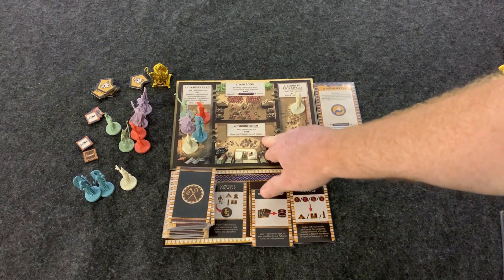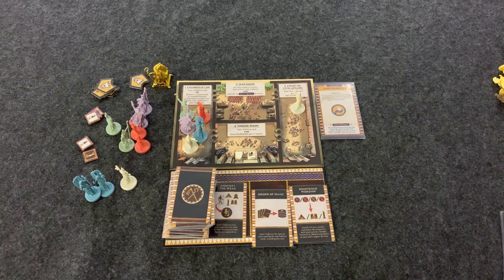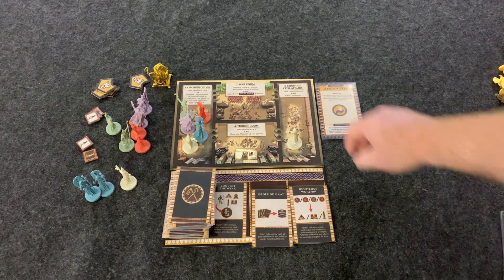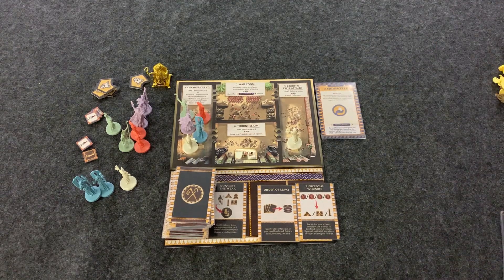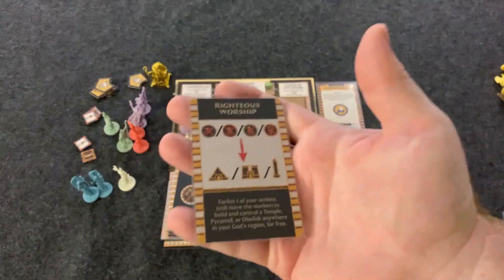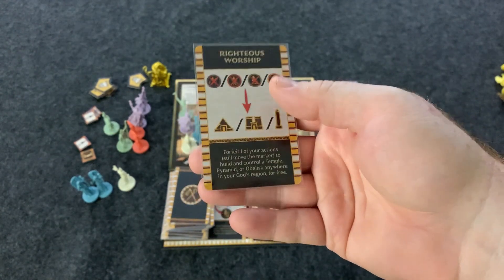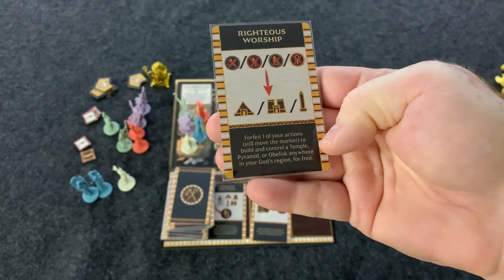Room three is the Throne Room: you can take a political card and move the Pharaoh up to three spaces, repositioning it to a different region to gain its benefits. Room four is the Court of Civil Affairs: you can take one political card and gain two followers. Political cards go into your hand and can be played - they all do different things. For example, Righteous Worship lets you forfeit one of your actions but still move the marker to build and control a temple, pyramid, or obelisk anywhere in your god's region for free.